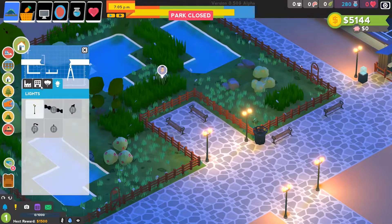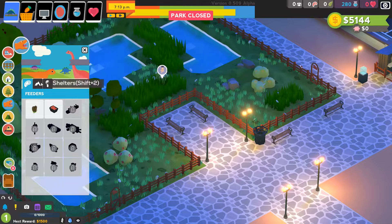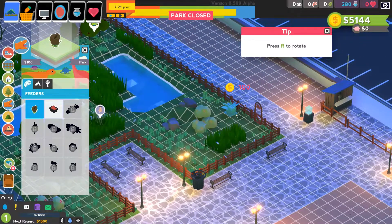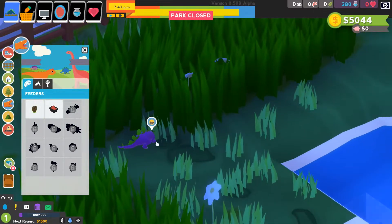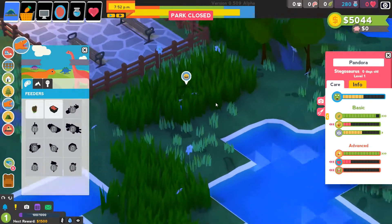Where are my food feeders? I'm pretty sure they're under... ah, here we go. A small vegetable feeder — let's put it right there. Actually, if we put it over here, the dinosaurs will have to come close to feed, which is good. So now we can click on our little dinosaur. There he is — Pandora, this Stegosaurus. So adorable.